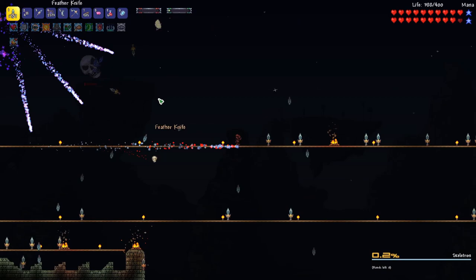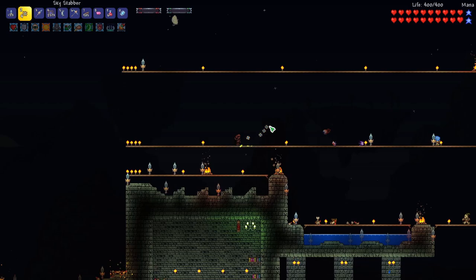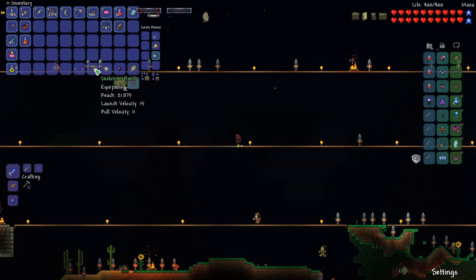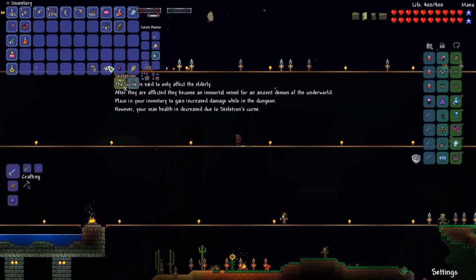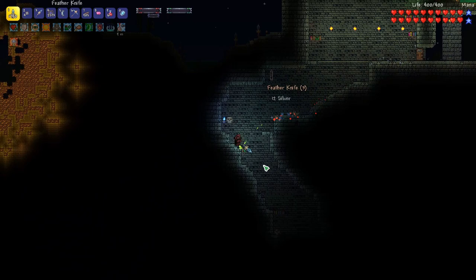Almost got him — there we go! Pretty simple clear there. At this point in the game, with the combination of the Feather Knife and the Sky Stabbers, Rogues are extremely powerful. That was such a fun fight, and from it we got the typical Skeleton Hand and the Bone Glove. And we have the Skeletron Lore, which shows that we get increased damage while in the dungeon, but our max health is decreased.